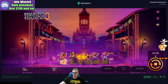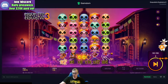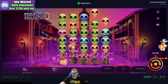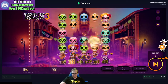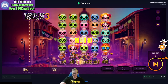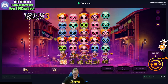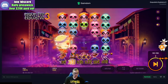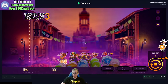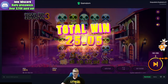Come on, more gold skulls — that's what we want to see! I really want to get to like a 64x. I'm pretty sure the top symbol in this game is the purple skull, so getting a lot of those would be fantastic. 22 bucks, 25 bucks.